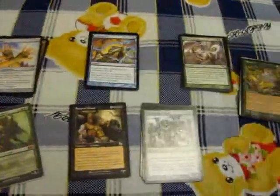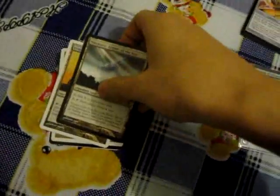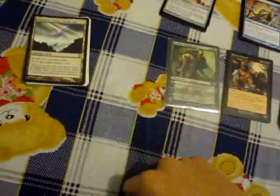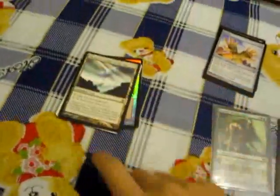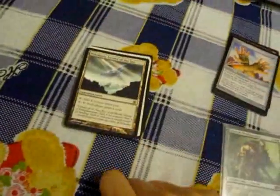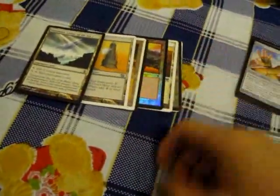Here are the 7 basic card types. We'll start with the most basic: the land. Everyone starts with a 60 card minimum deck — you can have more than that, but you have to have 60 cards minimum. Lands are important because you need them to cast spells. Anything that's not a land is a spell, and you need mana to cast it. I would suggest having about one third of your deck be lands, just so that you have enough to cast your spells.